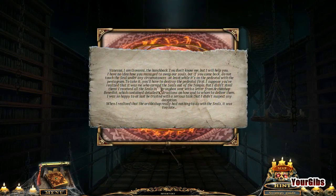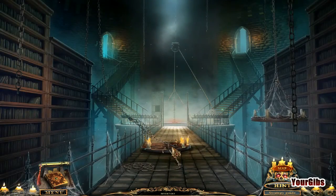Vanessa, I am Giovanni the Hunchback. You don't know me, but I will help you. I have no idea how you managed to swap our souls. But if you come back, do not touch the seal under any circumstances — at least while it's on the pedestal with the pentagram. To take it, you have to destroy the pedestal first. It was me who carried the seals out of the temple, but I didn't steal them. I received all the seals in a strong box sent with a letter from Archbishop Benedict, with detailed instructions on how and to whom to deliver them. When I realized the Archbishop really had nothing to do with the seals, it was too late. Okay — you shouldn't touch it.